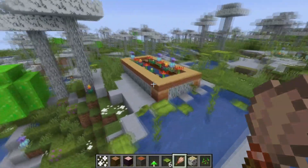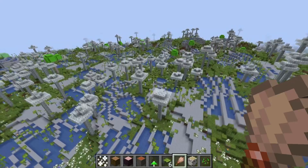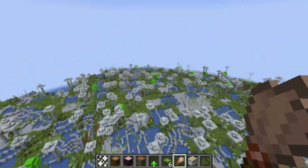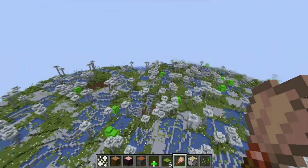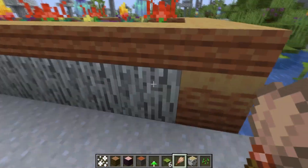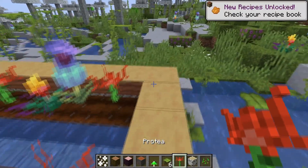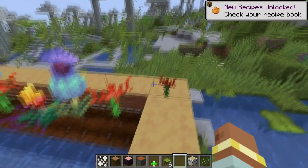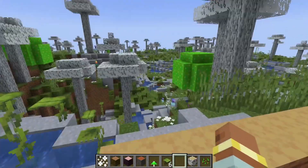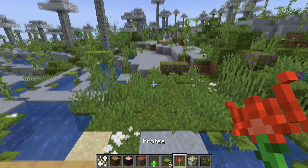There is also a new structure within this biome — it's not too common, as by standing here we can only see one and can't see any others. A lot of sniffers are having fun doing little spinny dances around it. The structure is made up of pitcher slabs, logs, pitcher plants, torch flowers, and another new flower type. This new flower can be found within the structure, and normal sniffers now have a chance to dig up the protea flower seeds as well.